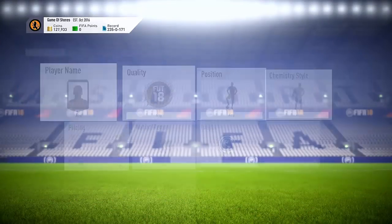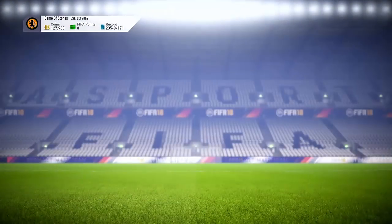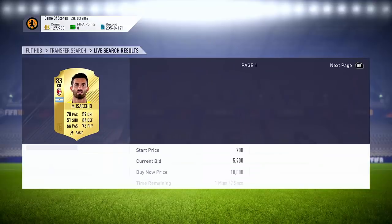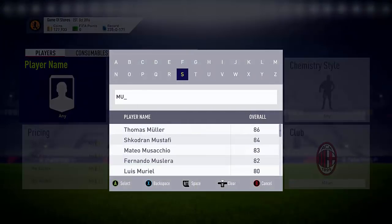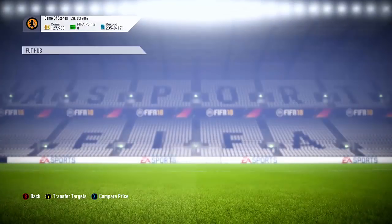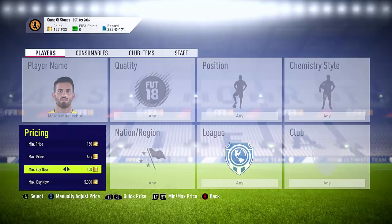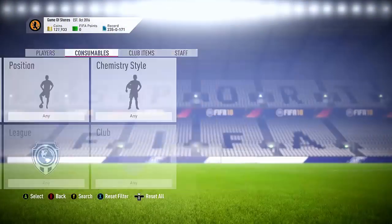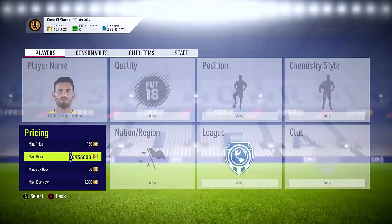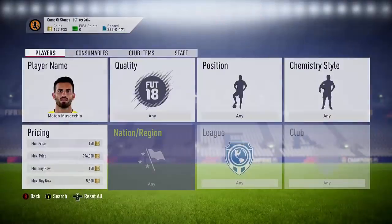The final player we're going to show you is from Milan. You want to look through the Milan team, and Moustachio is the one we want to do - he's already around 6.3k. Even Biglia will be good as well, there are so many different players you can do, it's like a never-ending thing. The going rate right now is 6k, so we're going to snipe at 5.3k and hopefully one will come up to end this video off. Nothing really coming up as yet, which is a bit unfortunate.